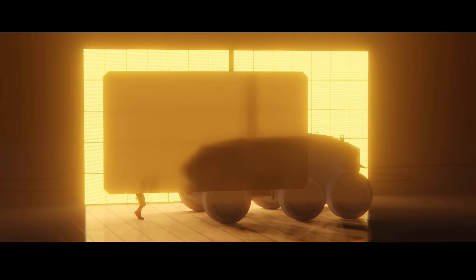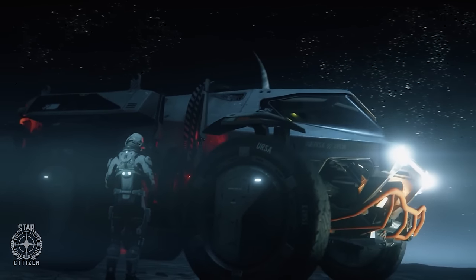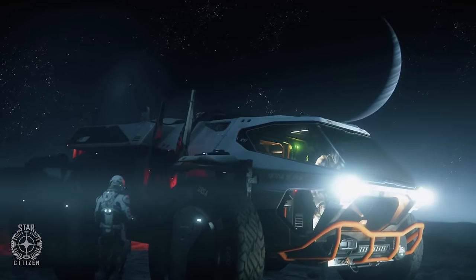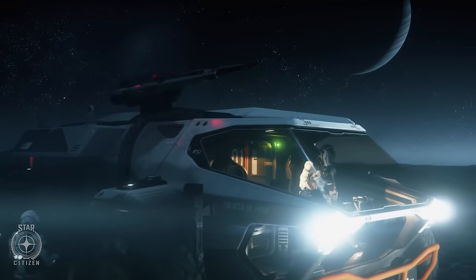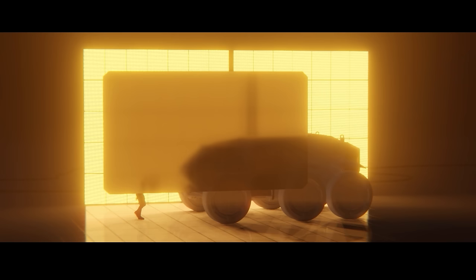The third thing they showed was the Urza Rover. Assumedly this is going to be a variant of the Urza Rover — either for medical scanning, building, or something like that. Lots of people think it's going to be a medical version. If you see a vehicle for building, it's probably going to use the Atlas chassis, which is used for things like the Ballista. But yeah, some form of Urza variant.